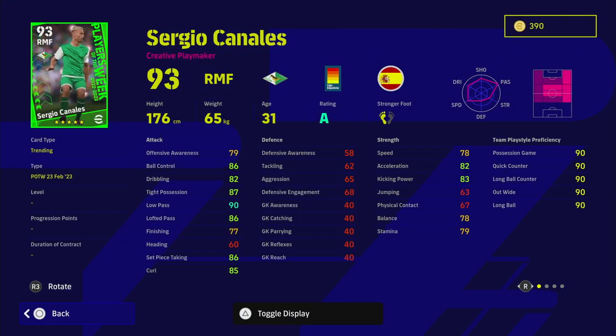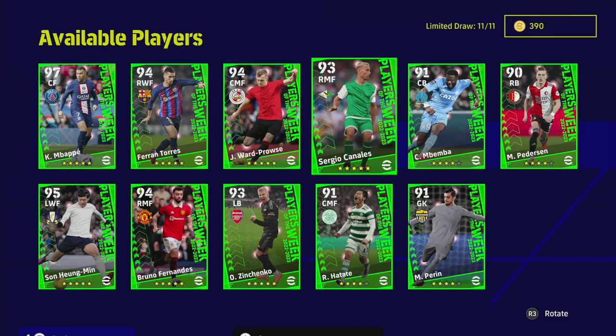Sergio Canales is a bit of a monster if you're playing him as an AMF — good acceleration, kick power, balance, and stamina. Speed is okay, offensive awareness is fine, and his tight possession and low pass are the key stats. His player skills include one touch pass, true passing, pinpoint crossing, double touch — a load of really nice skills. He's listed as a right midfielder but I would not play him there. As a creative attacking midfielder he will be a beast.